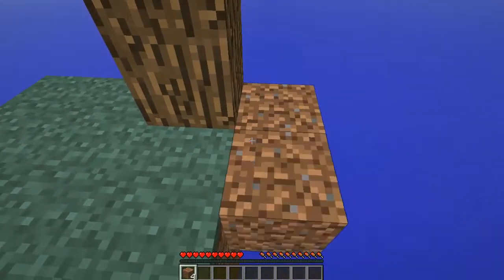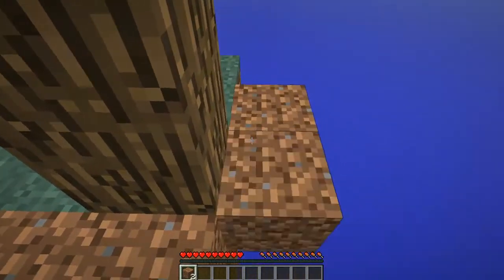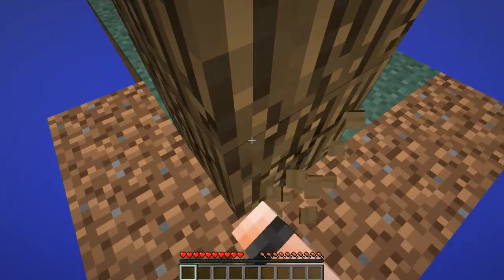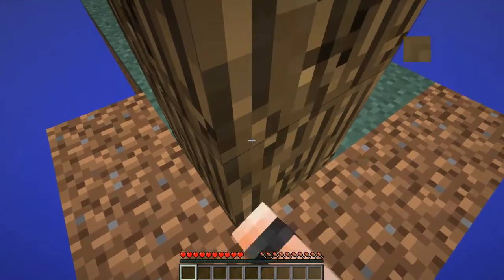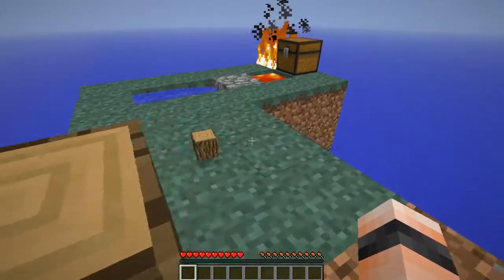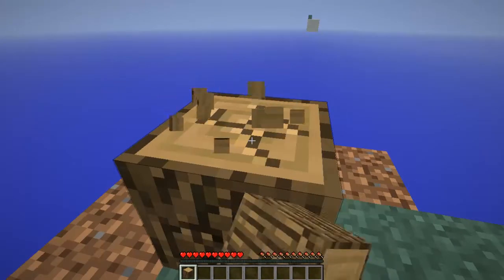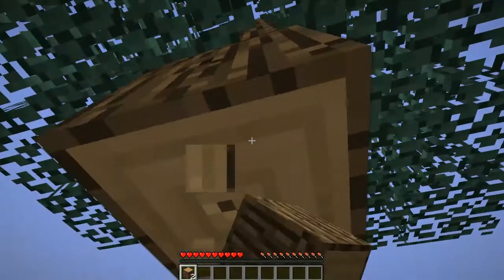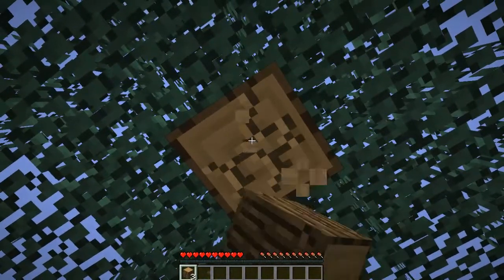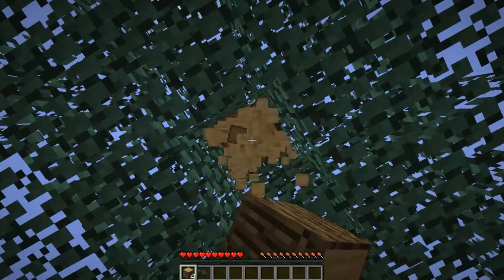Alright, and we've got to collect this wood here so we can actually collect it. Now use dirt to surround the tree, so that way — where's that wood gone, oh there it is — it's already on fire. Use the dirt to surround the tree so that way you have a better chance of collecting all the stuff when it drops, for example the wood and the saplings.